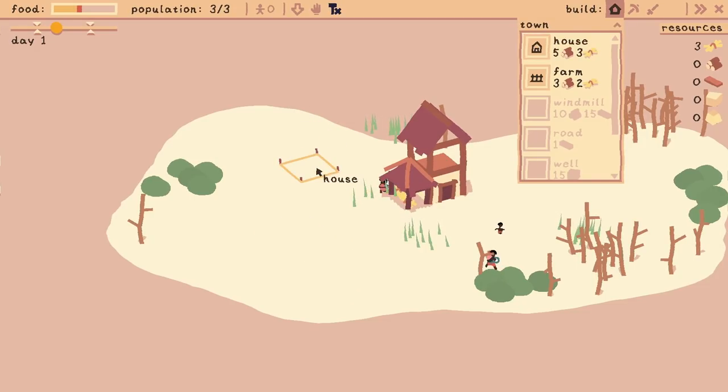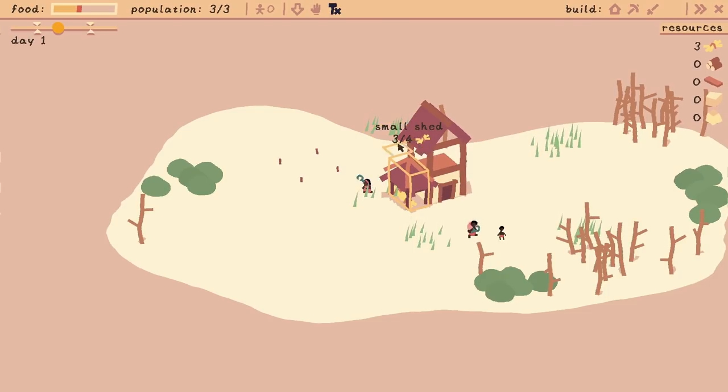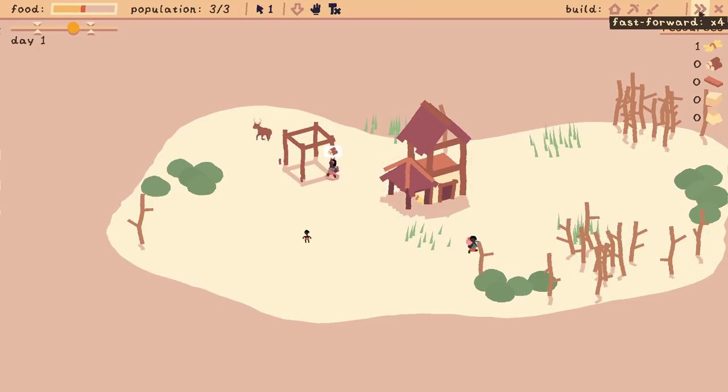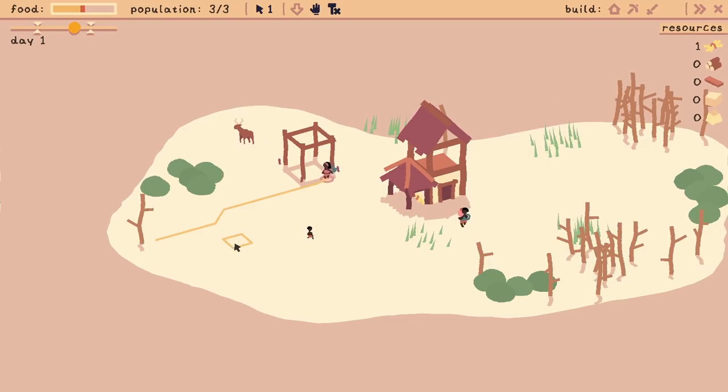Now what do we need for a house — three bits of the grass, which we do have actually, we've got three out of four. We'll let you grab that last bit of grass stuff there. Now get building — go over there and do some building. There are these animals wandering around, I wonder if we can go and get them — can we hunt them? We'll have a look. We've not got any wood — there's a tree there, go and chop that tree down.